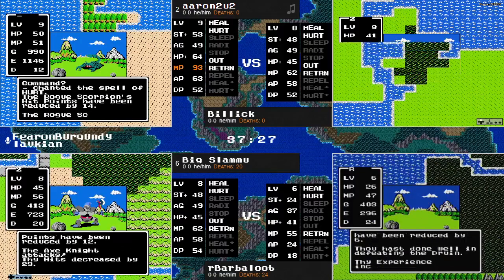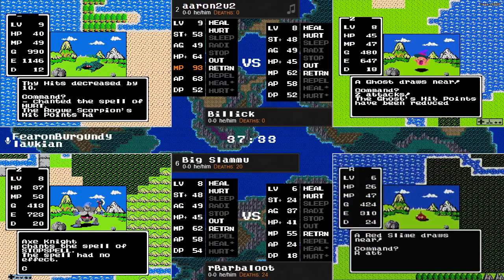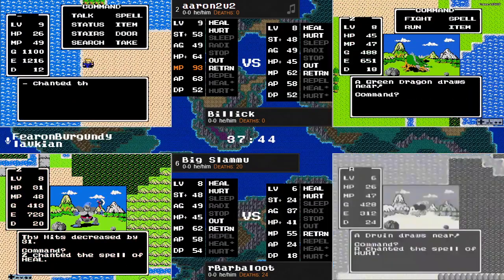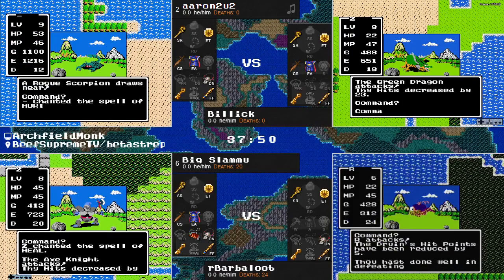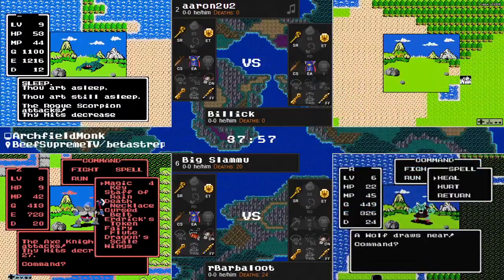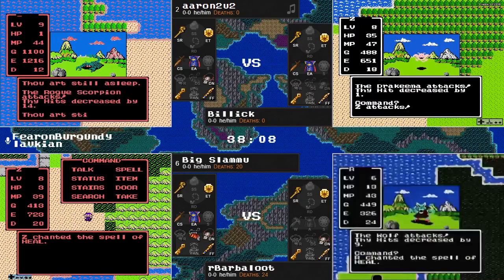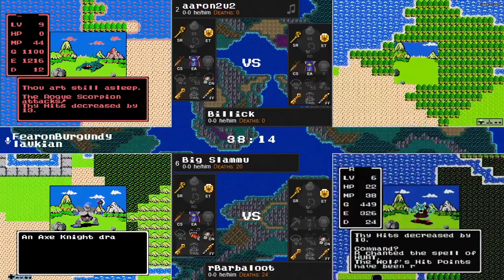Big Slamu getting a nice piece of information here — running into an Axe Knight. Tried running from it first, did not do so, and they have Stop Spell. Two out of three times they've cast it — this would be a pretty big pickup here for Big Slamu if he could kill this. Pretty much alternating attack and Stop Spell, which is kind of working out for Big Slamu. It's now five attacks to three stop spells, so probably a 50% likelihood of casting Stop Spell based on the small sample data.